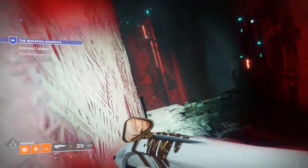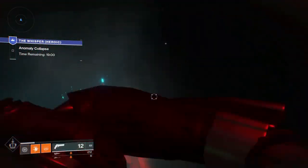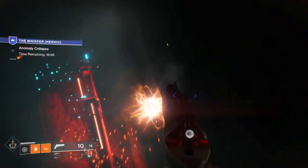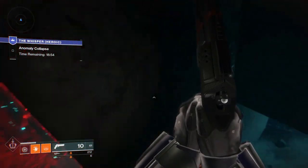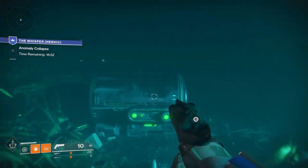This first chest is right after this red corridor — it's a little bit to the right in this hole in the wall, you can see it there. What you're going to want to do is just jump over to it. Make sure you don't fall down because if you do there's no way of getting back up.